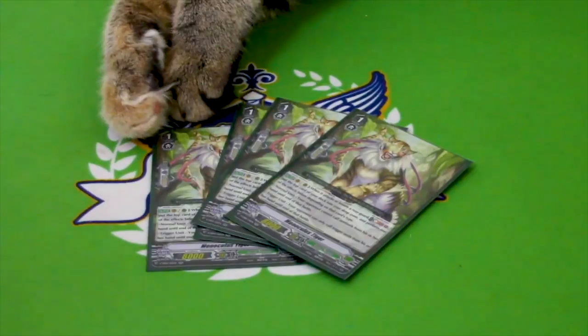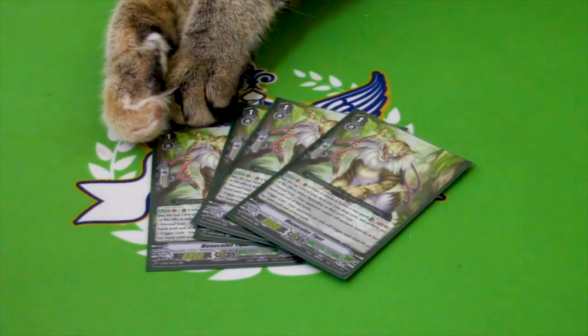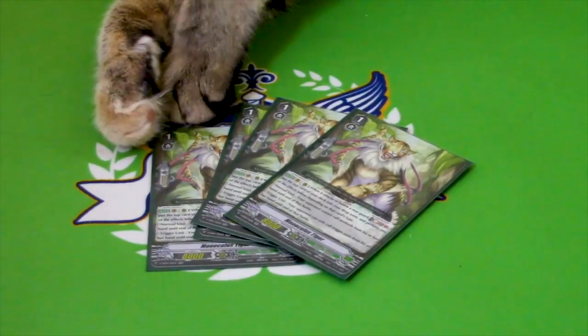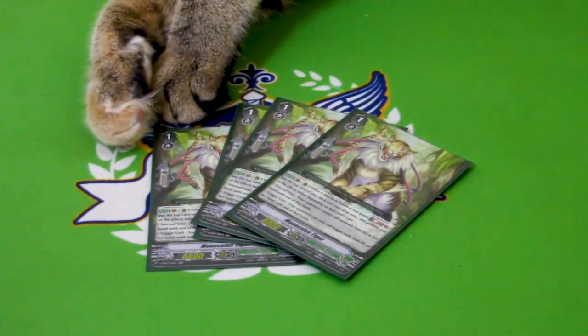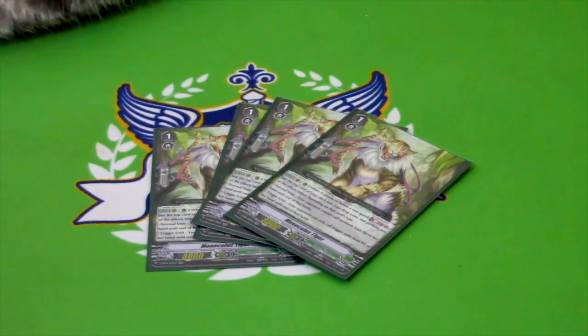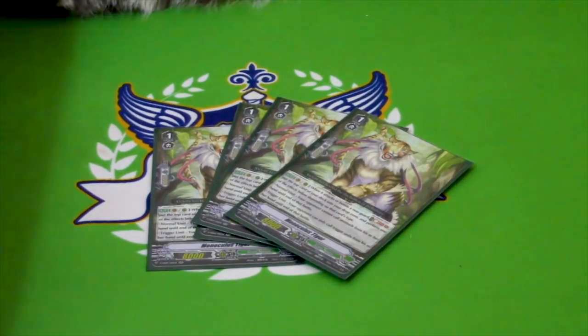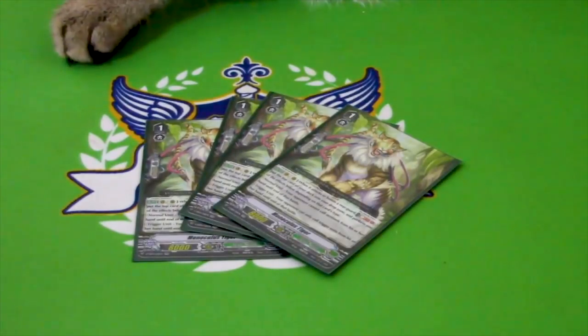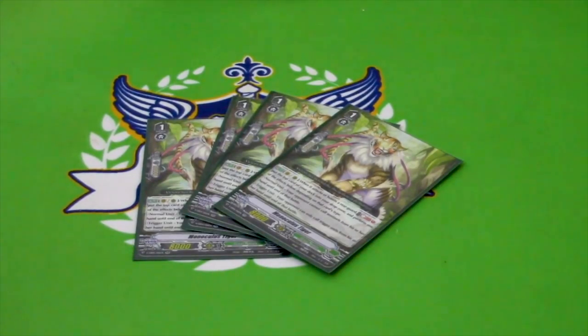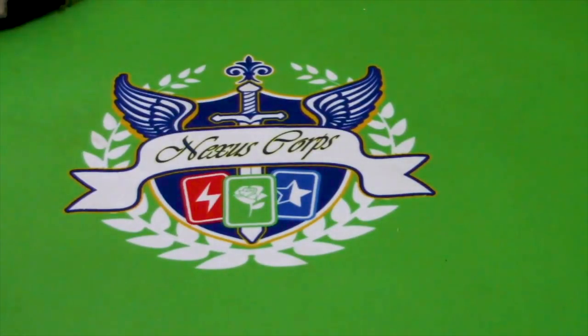Four copies of Monoculus Tiger. On Vanguard rear, when it attacks anything or boosts a rearguard that is attacking, you soul blast one, mill a card, and then get an effect based on what you mill. If it's a normal unit, the opponent can't call sentinels for the attack; if it's a trigger unit, the opponent can only call triggers. Monoculus is a very good card that can allow you to close out games and is a pretty good card to put on an Excel circle.